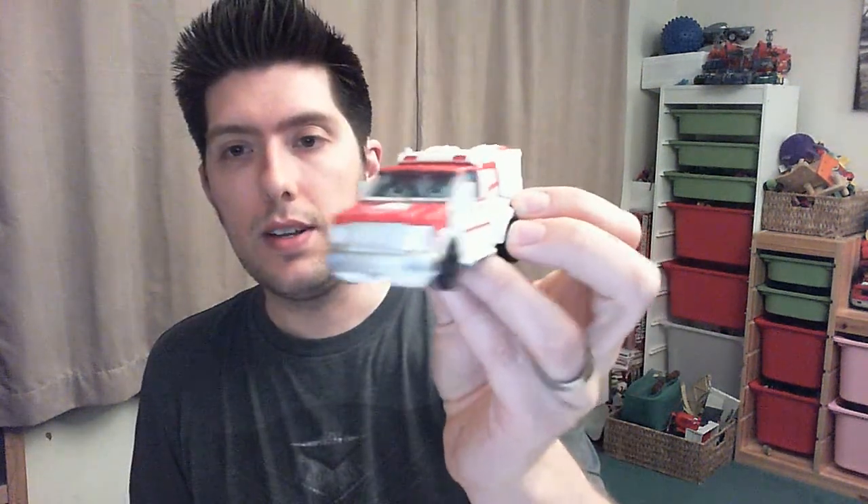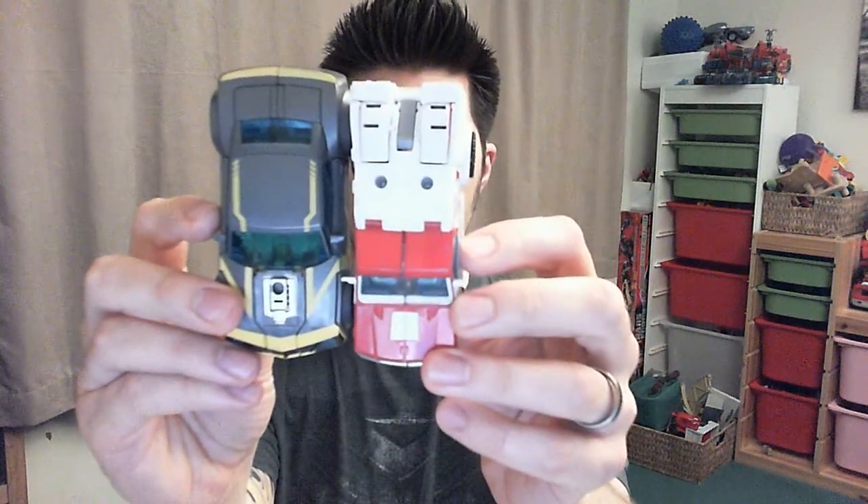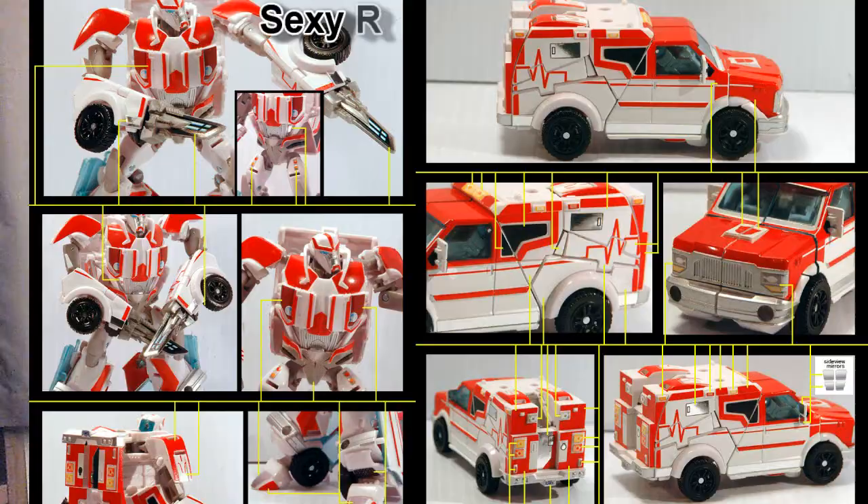This is Ratchet in his ambulance mode, and it's quite a nice ambulance. It's an American style one, nice and chunky, and there's some nice detail work on it, including a few little paint apps that you can see on the sides there. Unfortunately, he doesn't really scale very well. In terms of show accuracy, he's missing quite a lot of red from the back end here, but there are some awesome retro label sets that you can get that totally fix that.